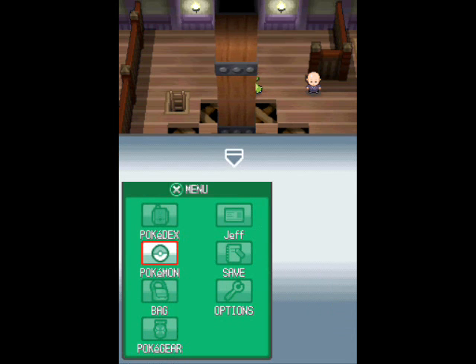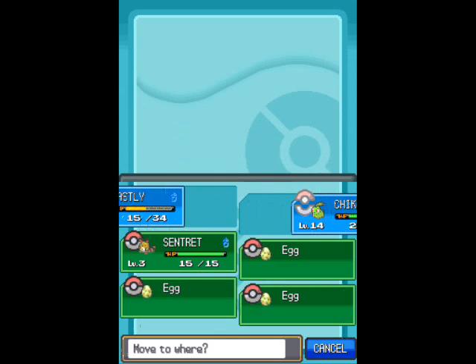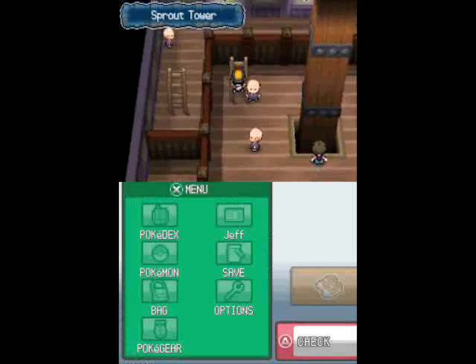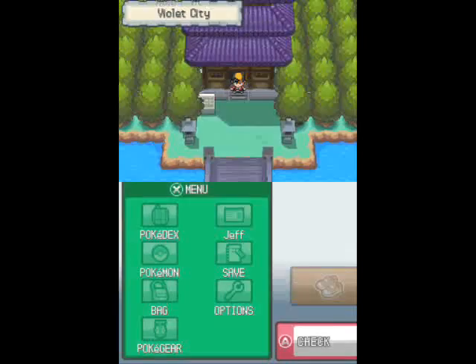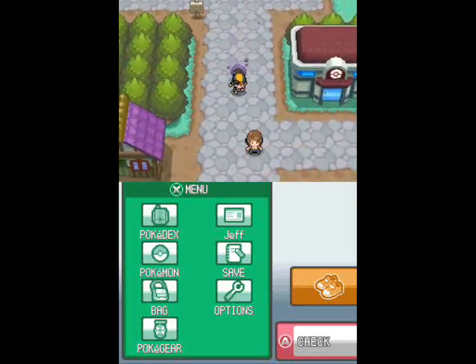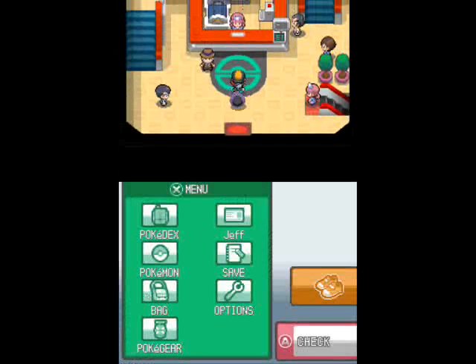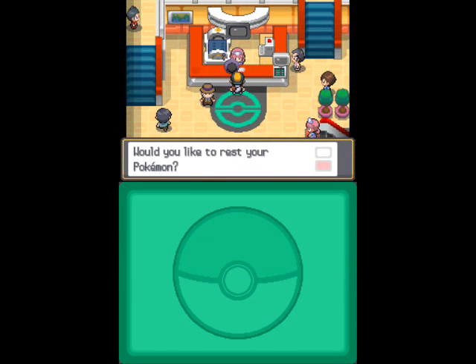What I'm gonna do first, after healing my team of course, I'm gonna send Gastly back in the lead, because I don't expect there to be any other Wild Pokémon. Then I'm gonna head to the Ruins of Alph, because I picked up that Escape Rope next to the Elder in Bellsprout Tower, and that was what I needed to get into the Vault in the back of the Puzzle Room, all the way over at the Ruins of Alph.